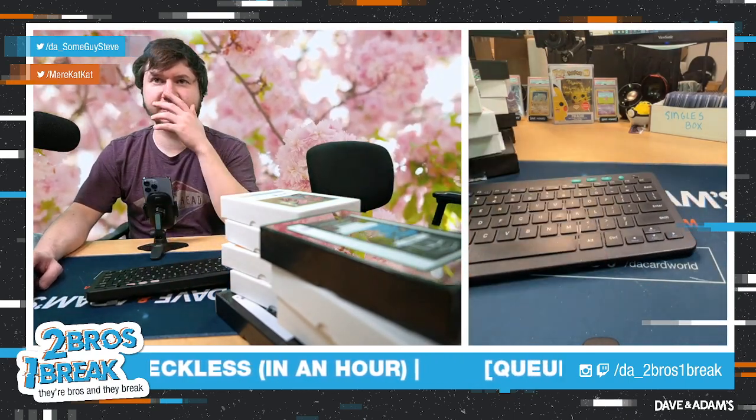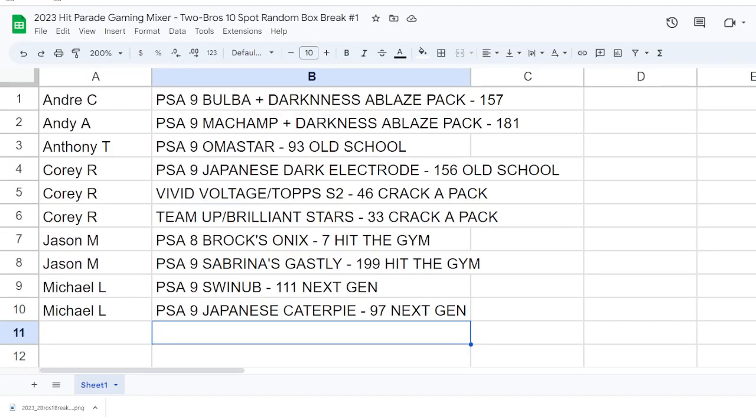Here's everything we pulled: from the 151 boxes — Bulbasaur and Machamp; from Old School — Omastar and Dark Electrode; from Crack a Pack — Vivid Voltage, Top Series Two, Team Up, and Brilliant Stars; from Hit the Gym — Brock's Onix and Sabrina's Gastly First Edition; from Next Gen — Swinub and Japanese Caterpie. Now randomizing!